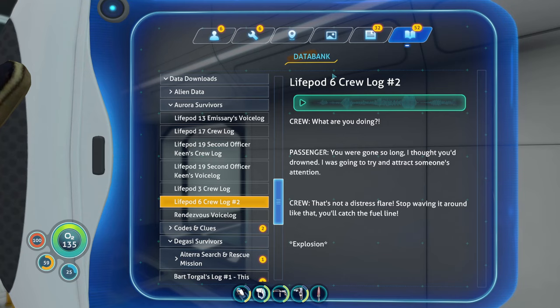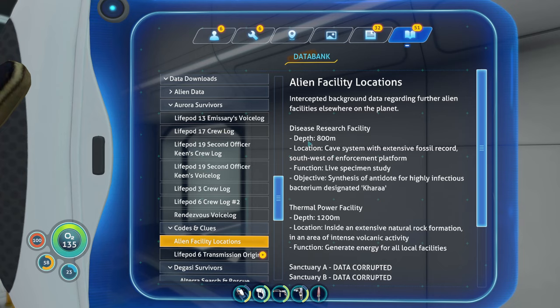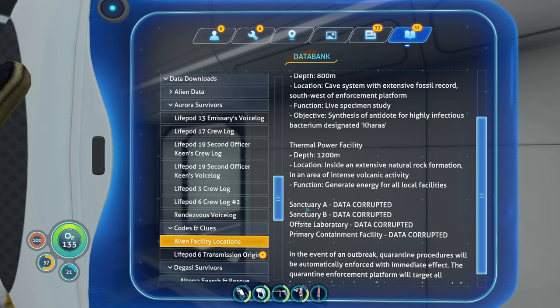Death by stupidity has no excuse. You saw them with a flare — you didn't even get a chance to get out of there. It sucks even more because it wasn't even your own stupidity that killed you — it was somebody else's stupidity. Oh my god. Alien facility — wait, what the hell? When did I get this? Interception, background data recognized, further alien elsewhere on the planet. Distant recent location: cave system with existing fossil records, southern-southwestern entrance. Functional live specimen study. Thermal power facility — so there's a couple more places.